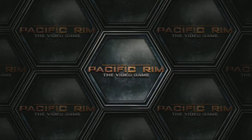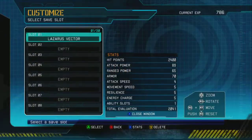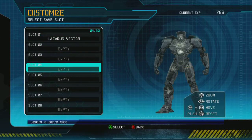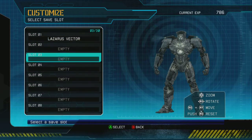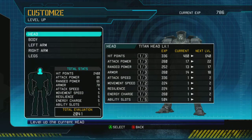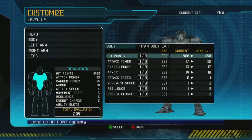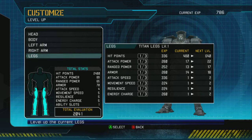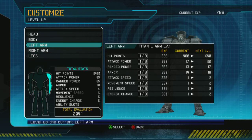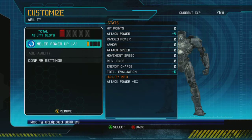Speaking of customization, let's get into the actual customization menu. Once this loads up, we have 30 slots for customized characters — I doubt you'll ever need all of them. Here you can level up your Jaeger: you can spend experience to level up hit points or attack power and so on. Over time, that'll increase the level of that particular part of the Jaeger. So the Titan legs or Titan body, for instance, can eventually be built up to level three. You can get all of this by simply playing single player, earning experience, and buying it.